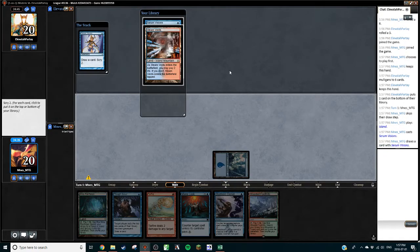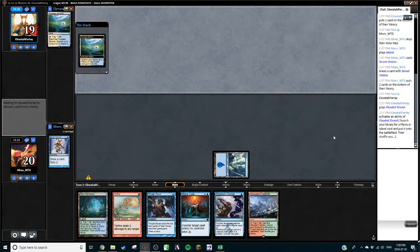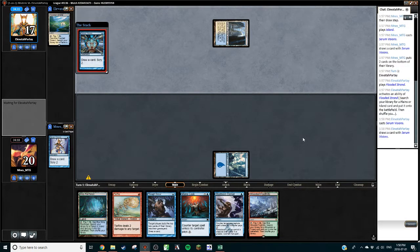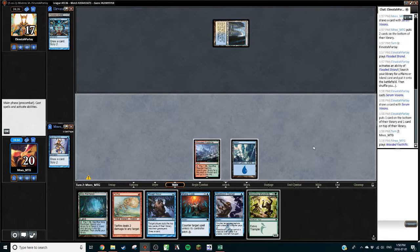Turn two Mana Leak — not necessarily bad. Do I want Visions? I definitely don't want the Steam Vents. Visions or nothing — I think I'd rather have nothing. I don't plan on casting Visions next turn; I'd rather hold up Thought Scour and Mana Leak. Flooded Strand, Hallowed Fountain — opponent could be Blue-White, could be a lot of decks. Not Ad Naus — I don't believe Ad Naus runs any fetches or shocks. We could slam that fetch; Thought Scour puts three more in. I think I'd rather take this a little slower — let's play this and pass.